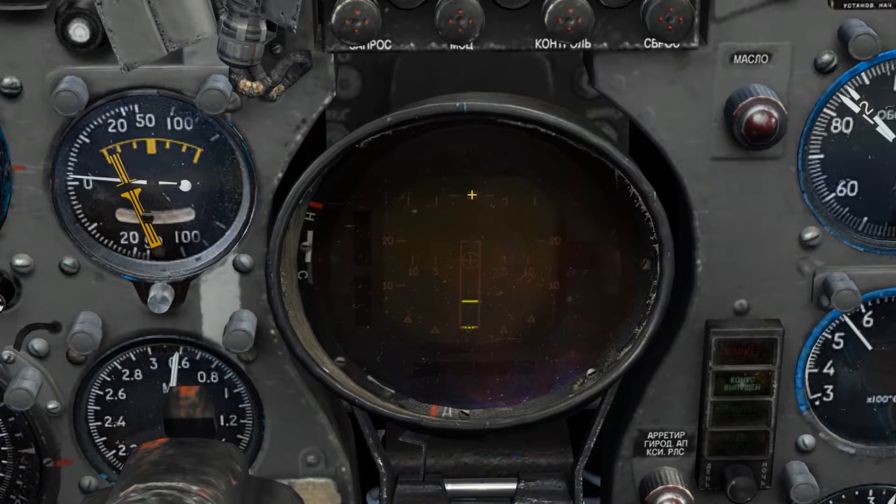In search mode, targets displayed at the top are at further range than targets displayed at the bottom. The 30 degrees of azimuth that the radar can scan is displayed as the vertical marks to the left and right of the 30 kilometer indicator, with marks for 10 and 20 degrees and the edge of the screen being 30. In the center of the radar scope we have a crosshair which indicates bore sight position, and to the left and right of the bore sight indicator are the ranging indicators for when in track mode.